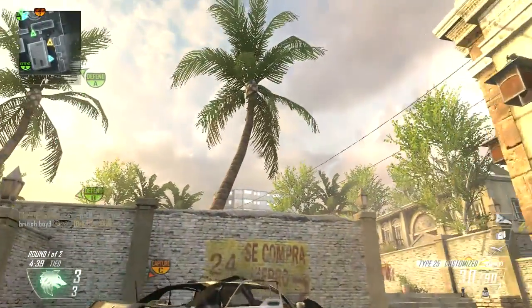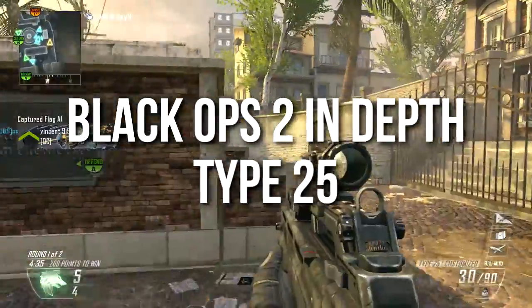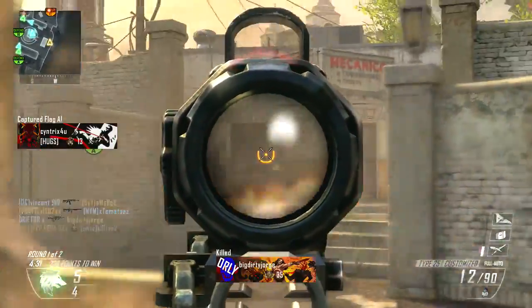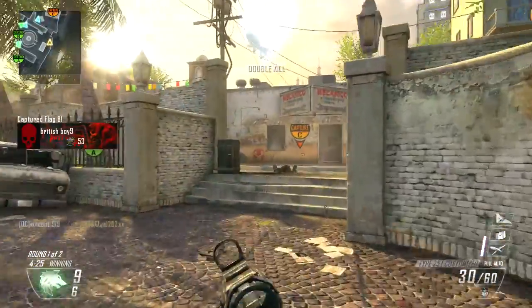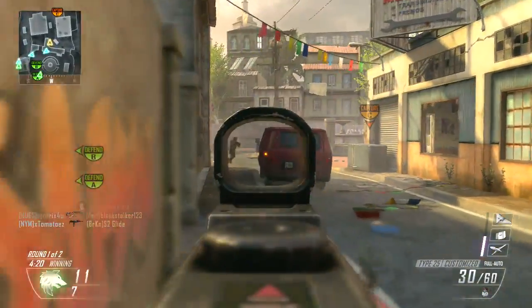Hey guys, Drifter here, welcome to Black Ops 2 In Depth. In today's episode we're going to be talking about the Type 25 assault rifle. I'll say right here in the beginning that I'm not a big fan of this assault rifle and my gameplay with it wasn't very good, so you're going to see me struggle a lot. Instead of whining and complaining, I'm going to skip straight into the numbers and tell you why I think this weapon needs a buff.